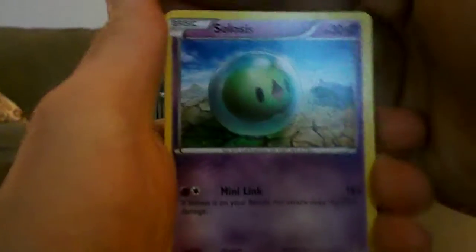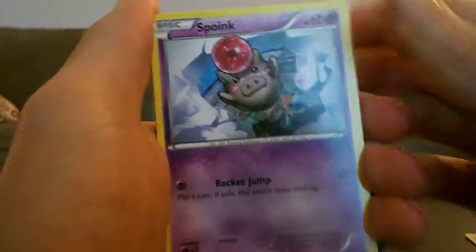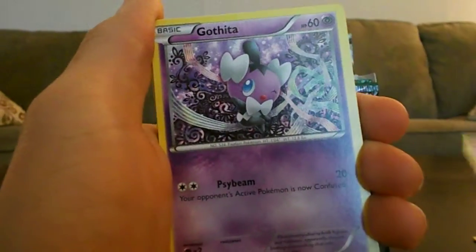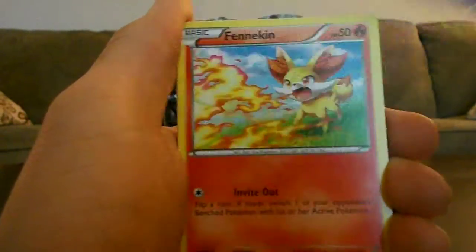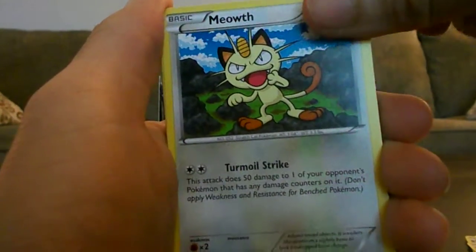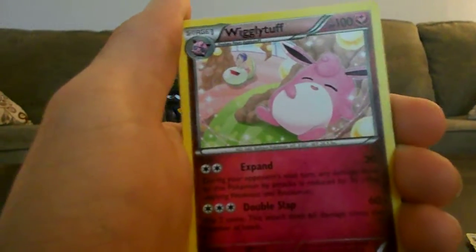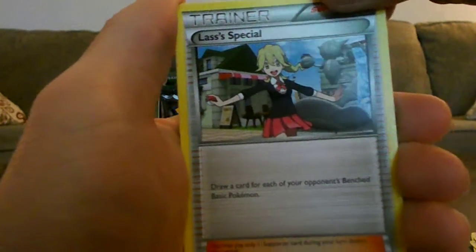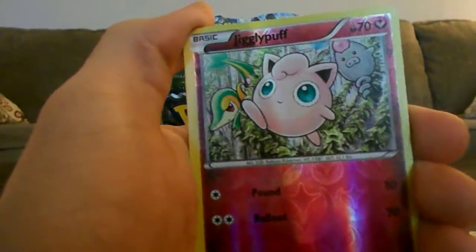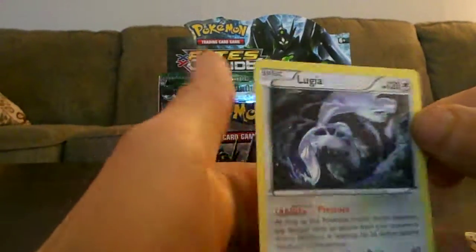So we got a Seleucus. Spoink. Gatheter. Fennekin. That evil-looking Meowth. Audino's Spirit Link. Bigly Tough. Lassa's Special. Reverse Jigglypuff. And my first rare is Lugia.